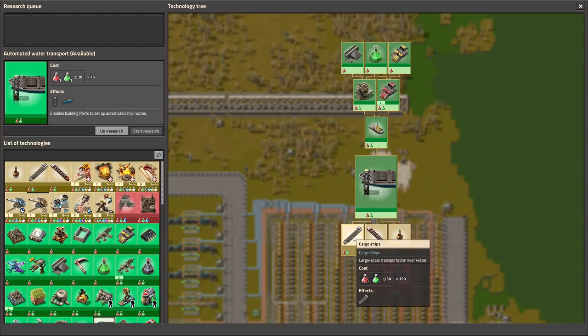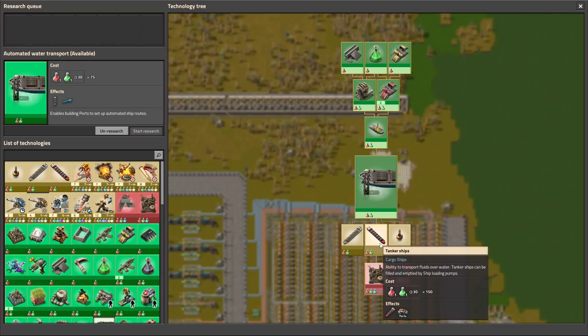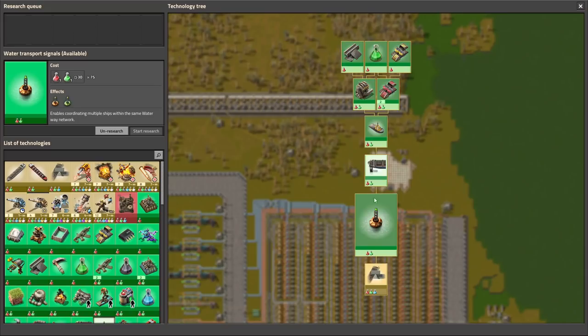And we have the ships. This is the cargo ship for normal stuff, and this is the tanker ship for liquids. Water transport signals — this works the same as normal train signals. Yeah, chain signal and the signal buoy.